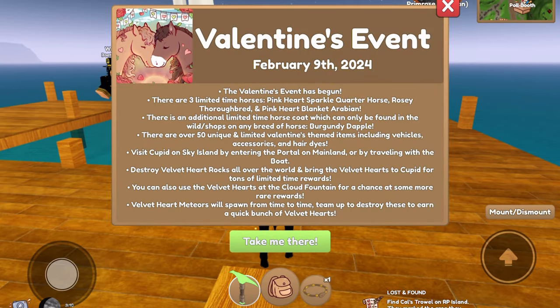The Valentine's event has begun! There are three limited time horses: the Pink Heart Sparkle Quarter Horse, Rosie Thoroughbred, and Pink Heart Blanket Arabian. There is also a limited time horse coat — the Burgundy Dapple — which can only be found in the wild or shops on any breed of horse. There are over 50 unique, limited Valentine's themed items including vehicles, accessories, and hair dyes. Visit Cupid on Sky Island by entering the portal on mainland or traveling by boat. Destroy Velvet Heart Rocks all over the world and bring Velvet Hearts to Cupid for tons of limited time rewards. You can also use Velvet Hearts at the Cloud Fountain for a chance at rarer rewards. Velvet Heart Meteors will spawn from time to time — team up to destroy these and earn a quick bunch of Velvet Hearts.